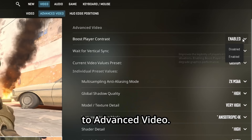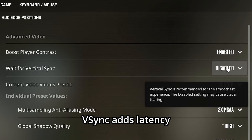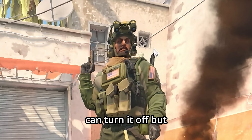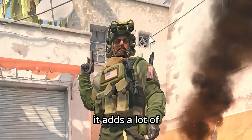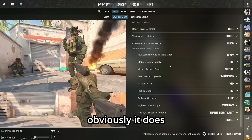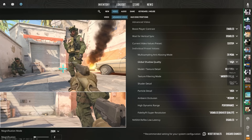In advanced video, for boost player contrast you always want to have this on — it just makes it a little bit easier to see enemies in pretty much any situation. V-sync adds latency so always turn that off. Turning it off does add jagginess to things like wires, so 2x MSAA is probably the best middle ground.